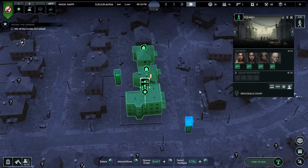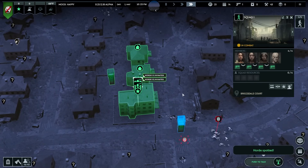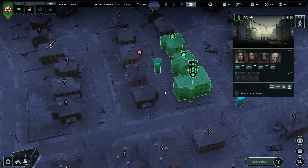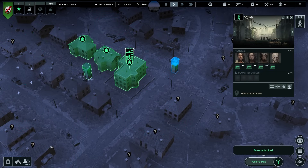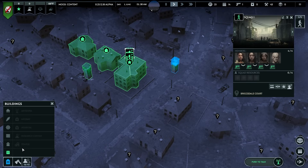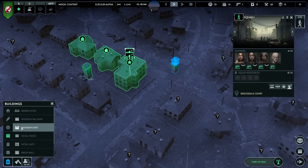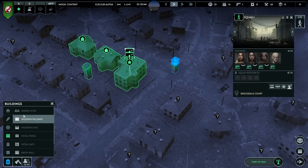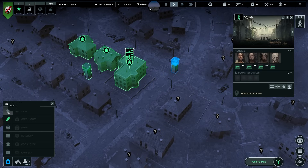Gotta defend the infection free zone. I think I want to come up with some defenses that don't require ammo. Let's take a look - towers, antenna, med bay, hospital, research, temple. We've got metal towers, fortified towers. Barbed wire takes metal and wood. Palisades might be the way to go but those are a basic fortification against infected made of wood - easy to damage, seems like kind of a waste right now.